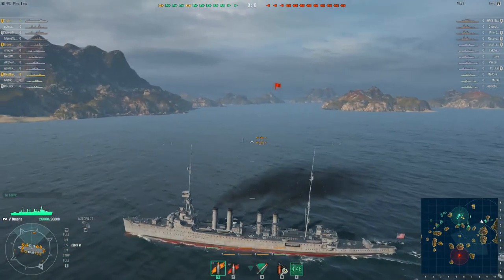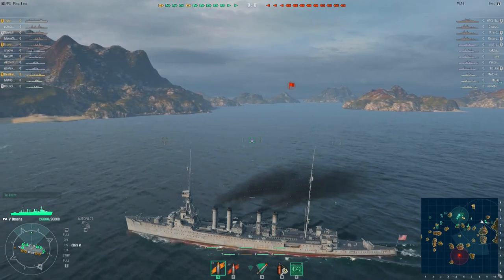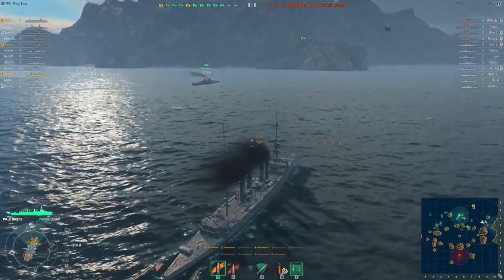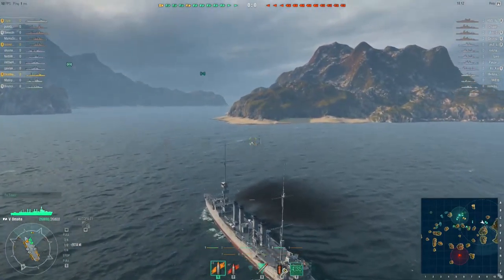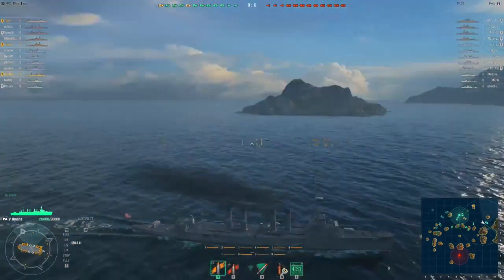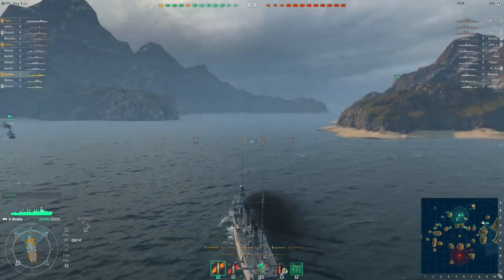Tiger 6 is in the aircraft carrier — the Borg class, I think it is — and Los Veratos is in his Kongo class battleship. I'm on just half speed so that I can wait for support from our Kongo class battleship.